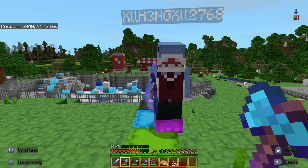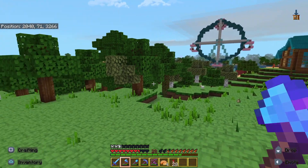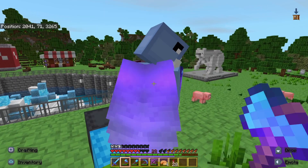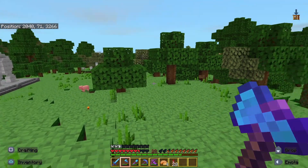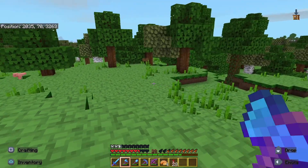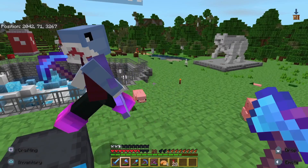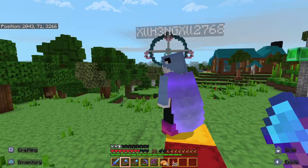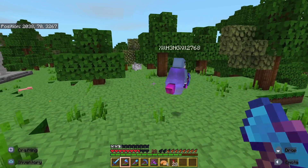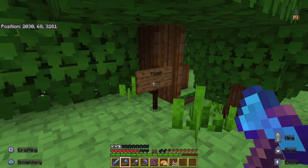We can almost — not quite — but we can almost start putting our path through here. It needs some help with the terraforming part of things, but we are getting there. It needs a lot of help — it's definitely a little choppy. But we'll get there. Today we are going to be doing Arctic Foxes, and we have a little area right here planned out, but we need to fix this area up.